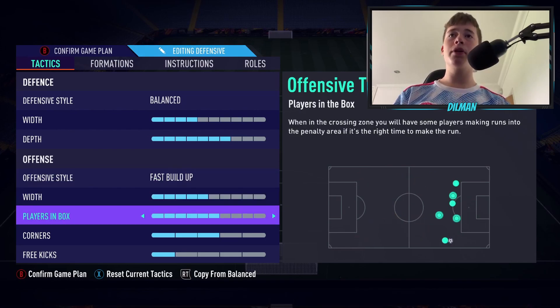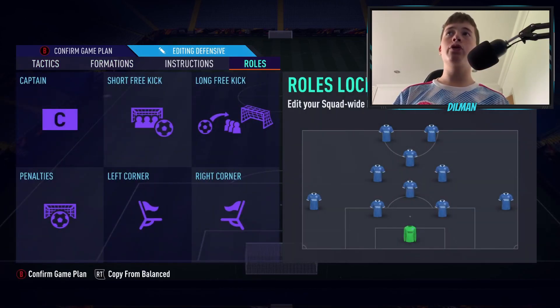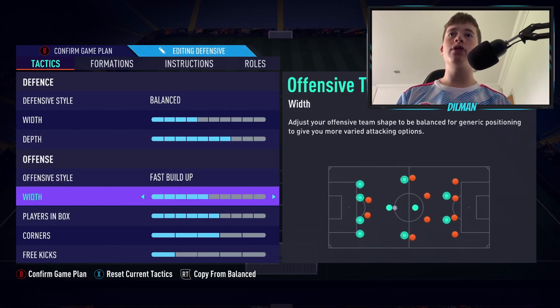Our players in the box is going to be on 6. With the 4-3-1-2 I did use 7, but with this one we use 6 because we still want to get a lot of men in that box. It basically means a maximum of 6 players can get in there — your strikers, your CAM, your 2 centre mids, that's already 5 players, plus your CDM or one of your fullbacks. So it's very attacking and we want to increase our chances of scoring.